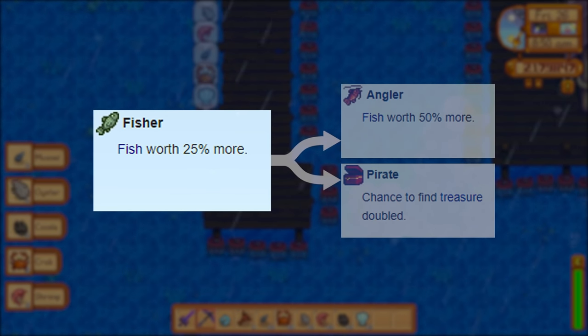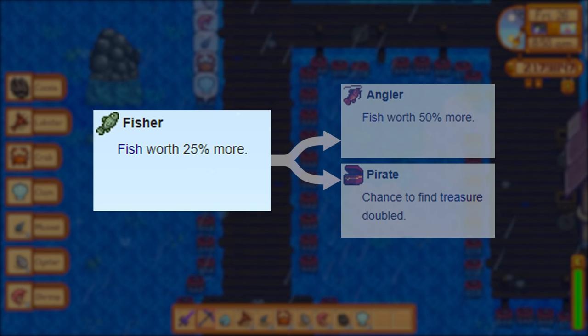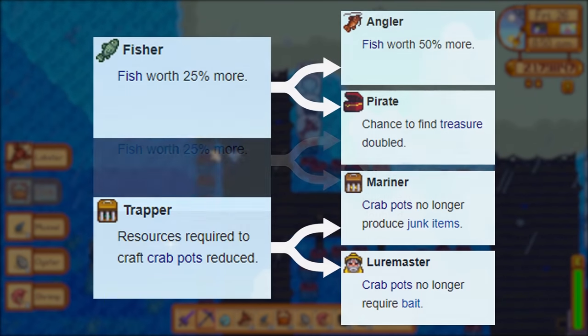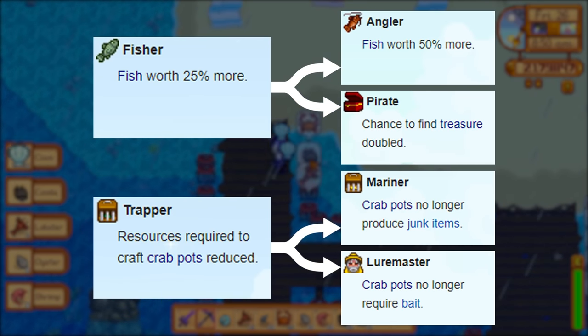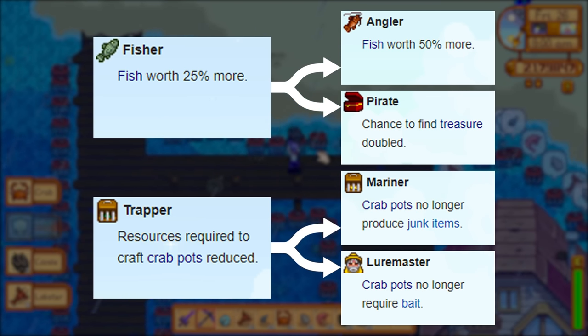Early game fishing is a great money maker and having that 25% additional cash can be nice. Once you get to level 10 fishing and you're a bit further into the game, you'll probably benefit more from having the extra treasure chests from Pirate. Still, the later you get into the game, the less relevant fishing becomes from a money-making perspective, so I think this one is largely up to personal preference.